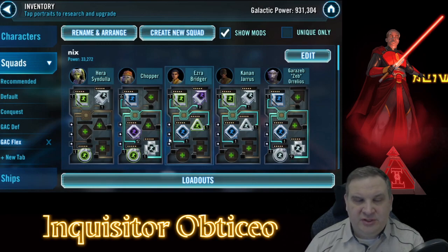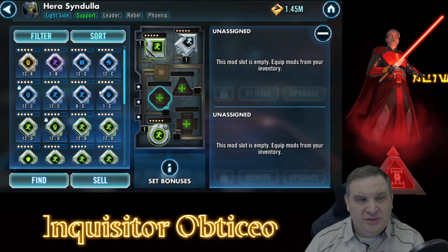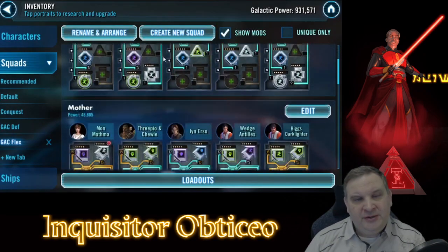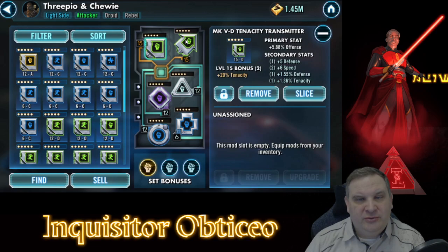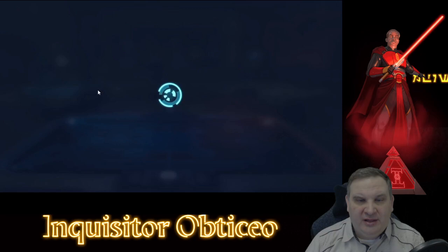Here we have the Phoenix. We just put scrap mods on - things that either didn't work out or that we didn't even put any effort in. We're just putting on like four garbage mods here; there's one with 3 speed that we're never going to work on. But we'll throw it on there just to get the set bonus - it's just to make them slightly better than unmodded. In the Mon Mothma team, we've got all five characters modded. We've gone with Jyn Erso and Wedge. On 3PO and Chewie we were able to get a speed mod, and we are going with the Tenacity-type build that I like for the Mon Mothma team.